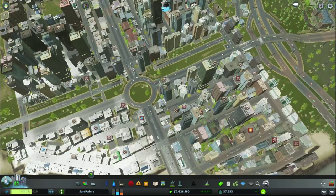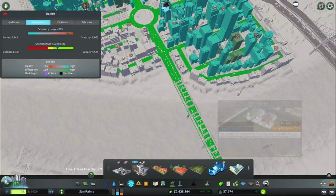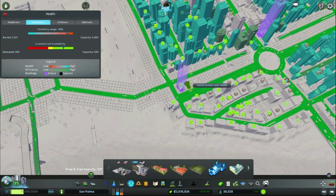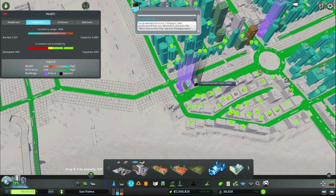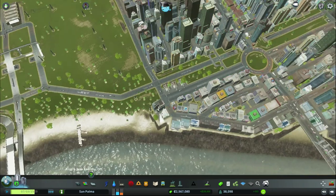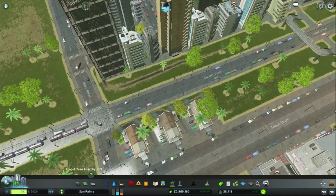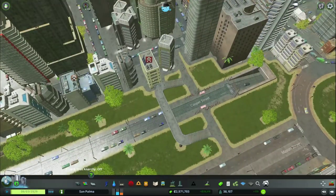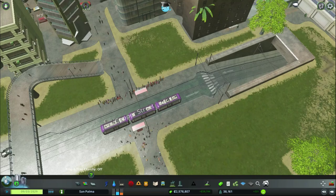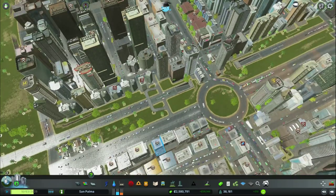We have a death wave! Let's see if we can deal with this to wrap up the episode. We have enough crematoriums but we're going to add a bit more. It's a huge death wave we're having. That's the annoying thing — when your city starts to grow very fast, it tends to have these huge death waves. But once you keep some zoning up, the death wave seems to not really affect your population because you're constantly growing.